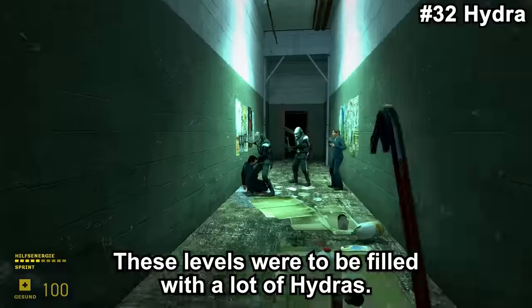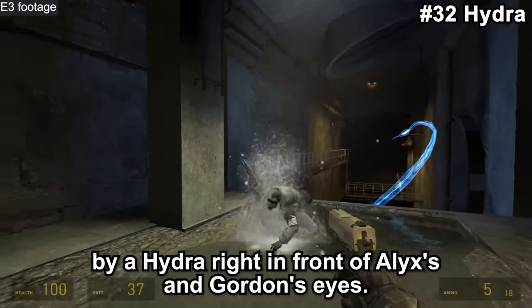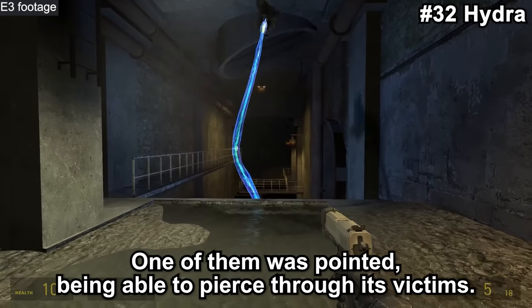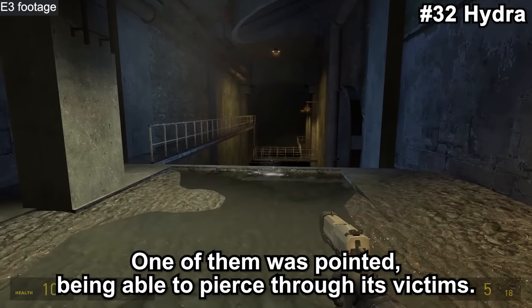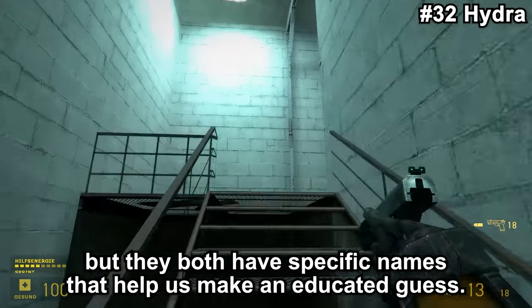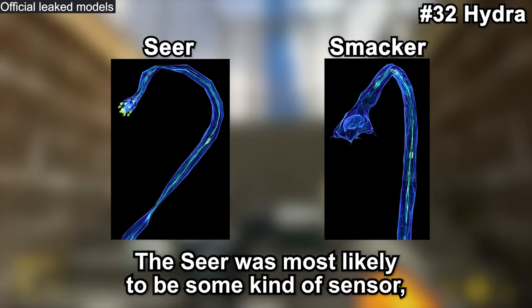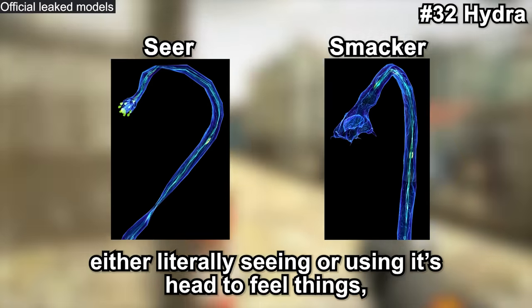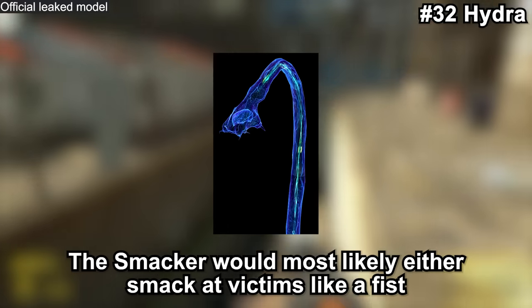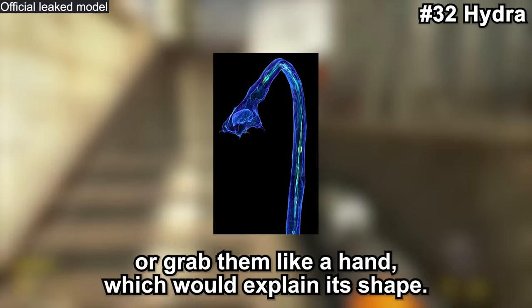These levels were to be filled with a lot of Hydras. A very popular video shows a Combine getting impaled by a Hydra right in front of Alyx and Gordon. The different heads of the Hydra had different capabilities. One was pointed, able to pierce through victims. The others' behaviors are unknown, but they have specific names: one is called Seer and one is called Smacker. The Seer was most likely some kind of sensor — either literally seeing or using its head to feel things, as it looks like it has little sensors on its head. The Smacker would most likely either smack victims like a fist or grab them like a hand, which would explain its shape.